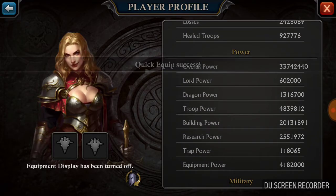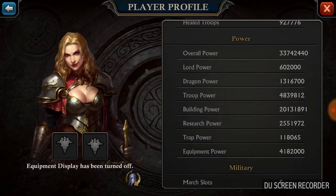This is how important even crap battle gear can make your stats. As you can tell, my overall power is 33, almost 34 million — and mind you, I'm only in SH-23.